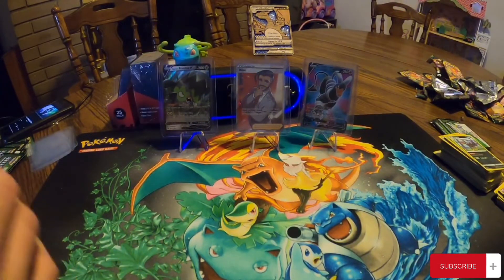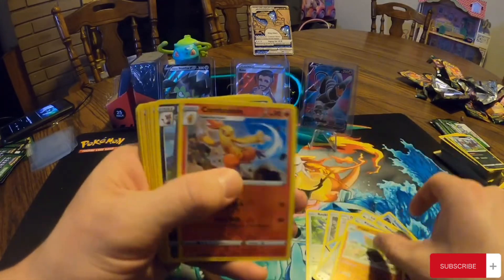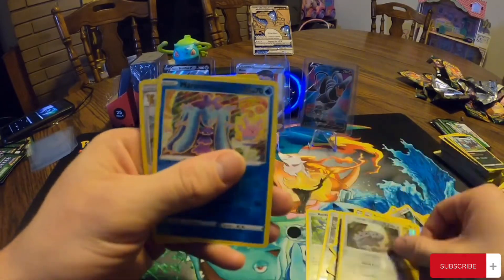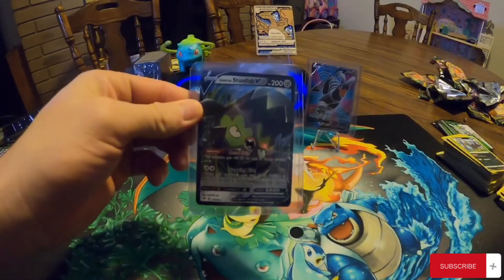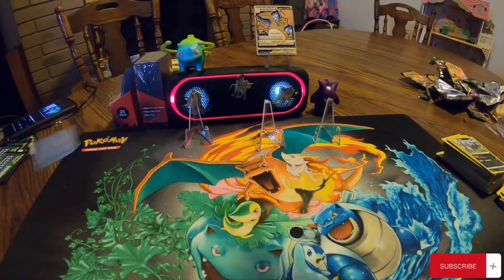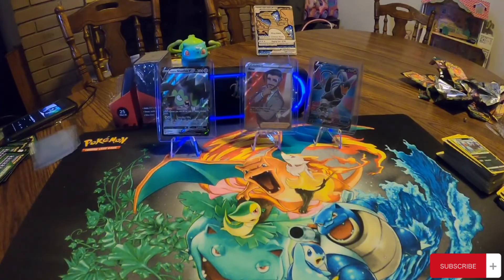Well, that's what we got out of the Darkness Ablaze box. We got a bunch of nice reverses and holos, then a bunch of full art pulls. Salamence, Scizor, Centiscorch, and a Charizard VMAX. Then I got Stunfisk V, Rose, and Houndoom V. And that's what you get out of a Darkness Ablaze box. All boxes are different - just because I got these pulls doesn't mean you're going to get the same. Your box could be much better or much worse - it's all on chance. We'll catch you in the next one.